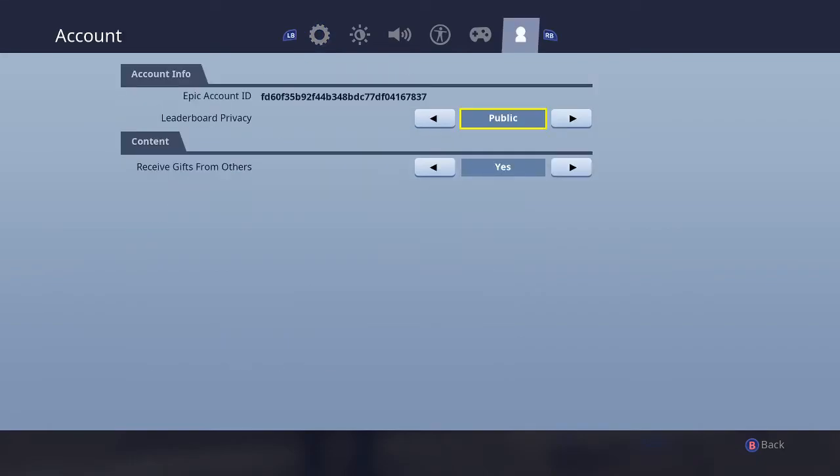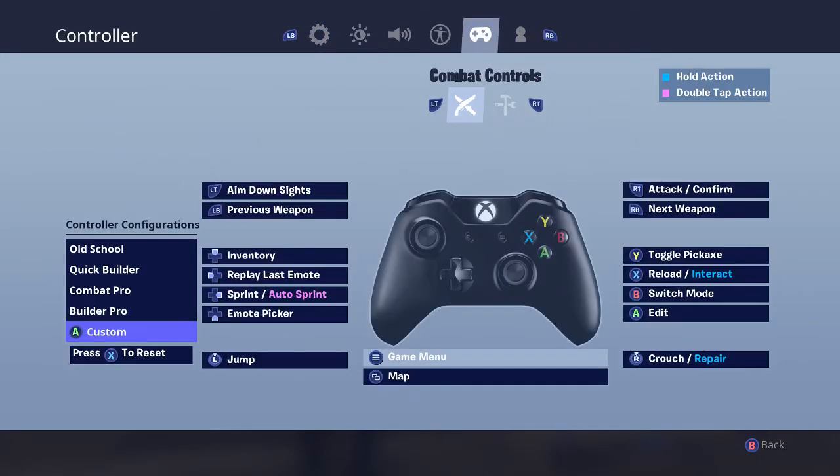For the keybinds, you go to Controls and you can see it's got all the standard configurations — the old school, quick builder, combat pro, builder pro. I used to use builder pro, and it was exponentially better than combat pro or any other layout prior to being able to customize them to your personal liking.